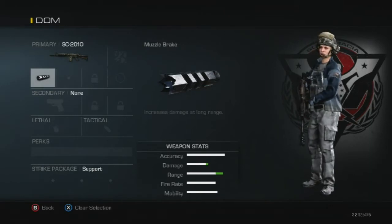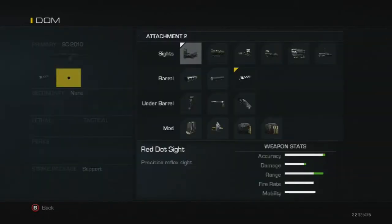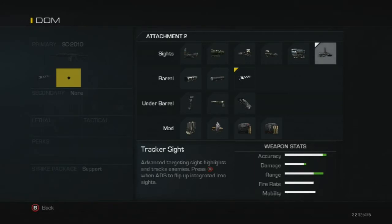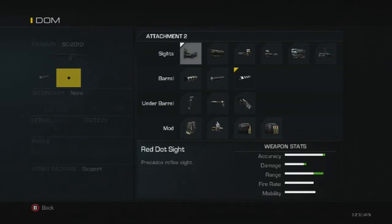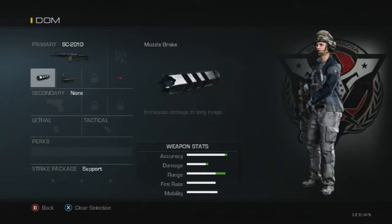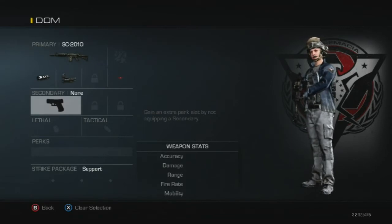Now we have the muzzle brake on — this gun is about two times better than the standard with nothing on it. For a second attachment, we're going to throw on an optical sight. We have red dot, ACOG, holographic, VMR, thermal, and tracker sights. Check the websites, as rule sets differ per site. We're going with the standard red dot, which clears up the iron sights. Even though the SC-2010 iron sights are manageable, the red dot gives a better line of sight. Now we have the SC-2010 with the muzzle brake and red dot.